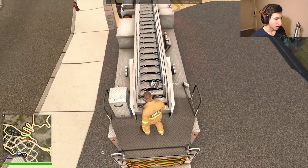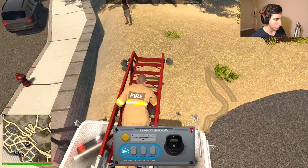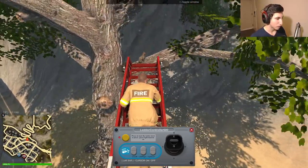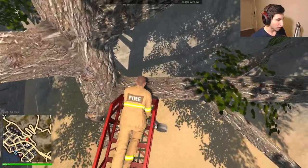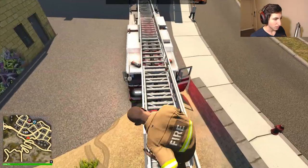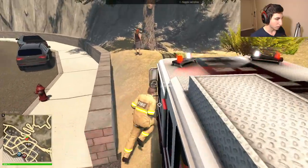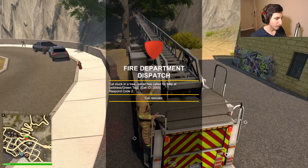To use this giant ladder, I'll go to the end and manually adjust it for a better view of what's happening. I hope the game lets us do this — and yes, it works! Let's walk down the ladder. We're at a weird angle but we can jump — it's not a big drop. Then we'll give this person their cat. There we go, got it!